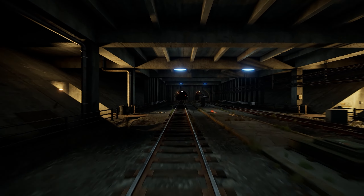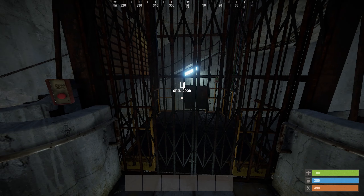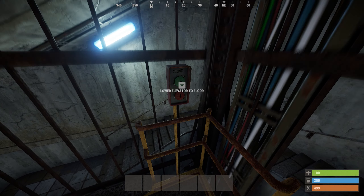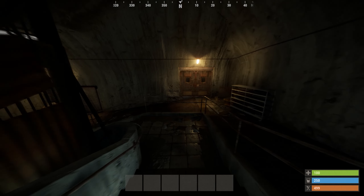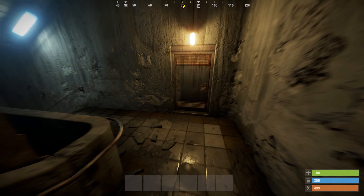These tunnels also have decent lighting, so you don't necessarily need a flashlight to be able to see down there. Heading inside, you can either take the elevator down or you can walk down the stairs, but the ladder is not recommended as you have to walk around 25 stories to get down.